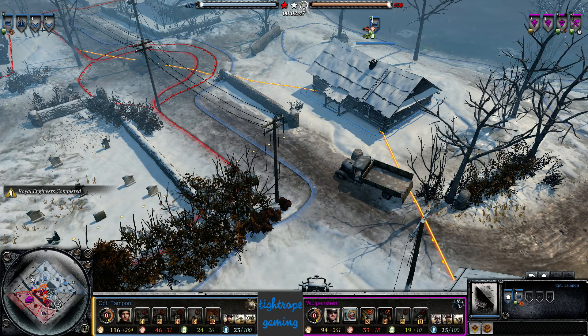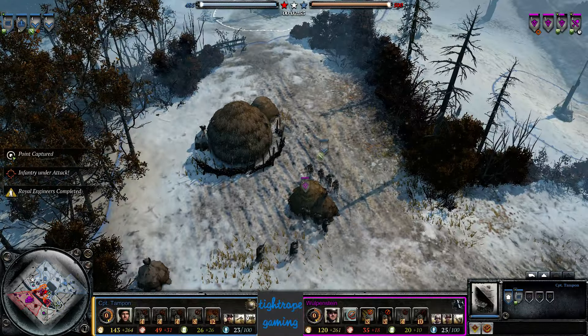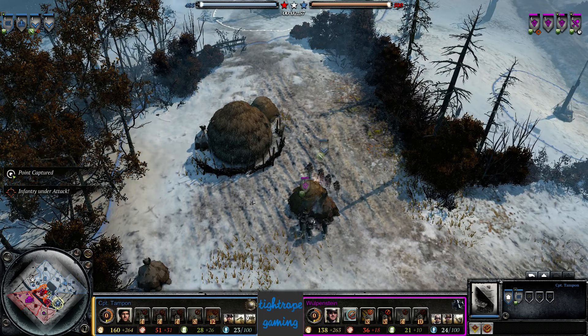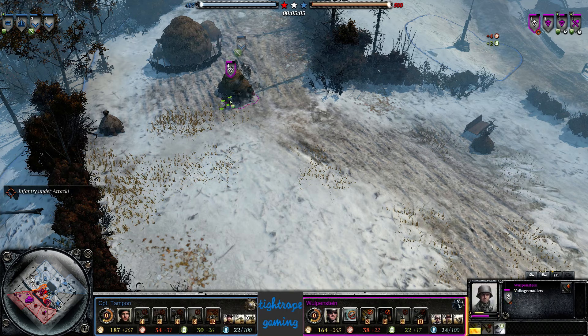We see Captain Tampon going for a pretty standard build here — a Vickers and two infantry sections, no troop upgrades as of yet, going into Royal Engineers. Personally on this map I would go for a sniper. The British sniper has 100% accuracy against buildings, and you're going to need it to try and clear these buildings. As the UK you don't have access to a mortar or flamethrower, so you kind of need that sniper against the garrisons.